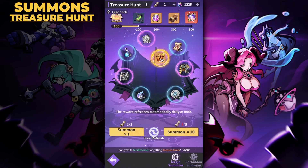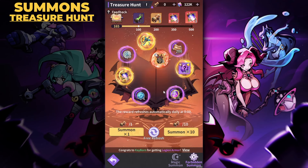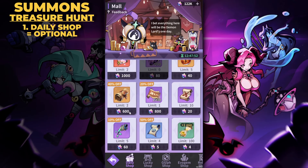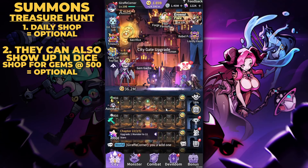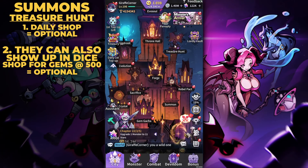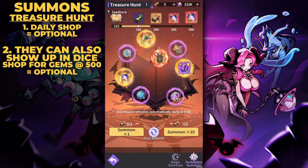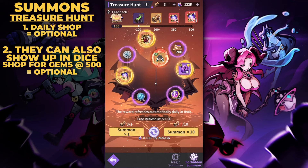Moving to the treasure hunt — I'm more referring to the summon scrolls in the forbidden summon section. These aren't necessary as you passively get them consistently, but if you get that gacha itch and feel lucky, you can buy a few. In the daily shop they're at a 40% discount for 600 gems with a daily limit of two. You'll also get them from events and city gate rewards. I've had great luck at the forbidden summon getting final prizes like Coronas, Zenobia, or Dracula, plus solid rewards like 1 million mithril and devil cores along the way.